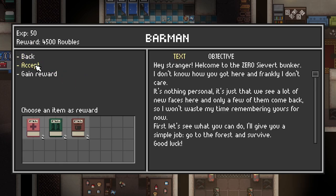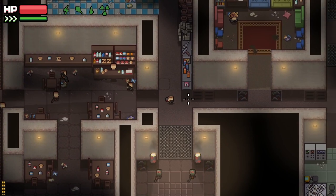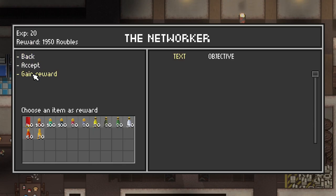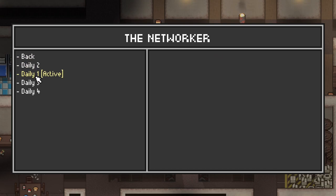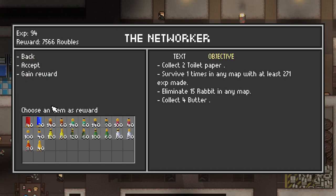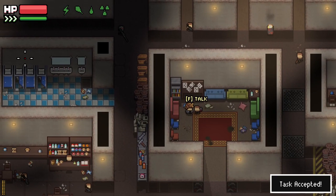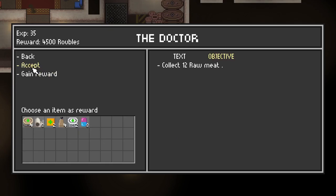The barman can now refill your hunger and thirst for money. Let's go with a quest first - 'First Steps' which is basically just go to the forest and survive. This guy does the daily quests. Daily two objective - eliminate two hunters in any map, survive the forest two times - I get a bunch of ammo and some repair kits. I'll just accept all of these. The network, we've got the doctor - he wants radioactive meat.